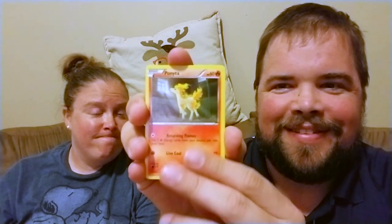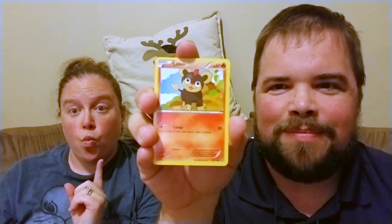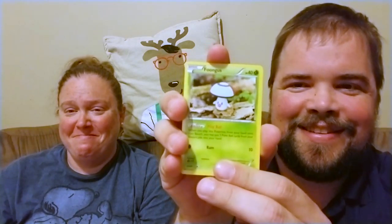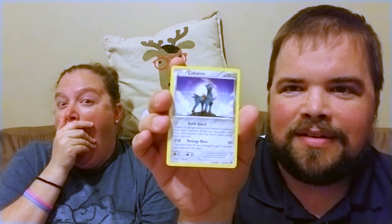That's a Merill. Try and guess by the pictures — that one... Litleo, that's what I thought it was. A Rufflet. And a Foongus — yeah, Foongus, that's what he is. The reverse looks like a Lampent — got that right. And that one is not a rare, and the rare is a regular Cobalion.